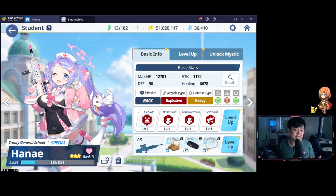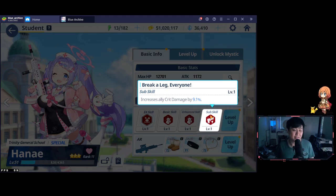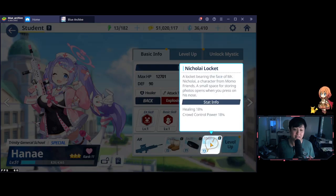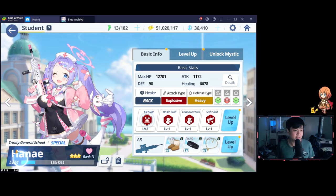Here is my Hanae. She's at 3 stars, so she is technically giving a little bit of crit damage, but her healing skill is level 1, although she does have a T3 healing necklace. Not much to say about this one except she is 10 levels under-leveled, so you could probably match these stats.